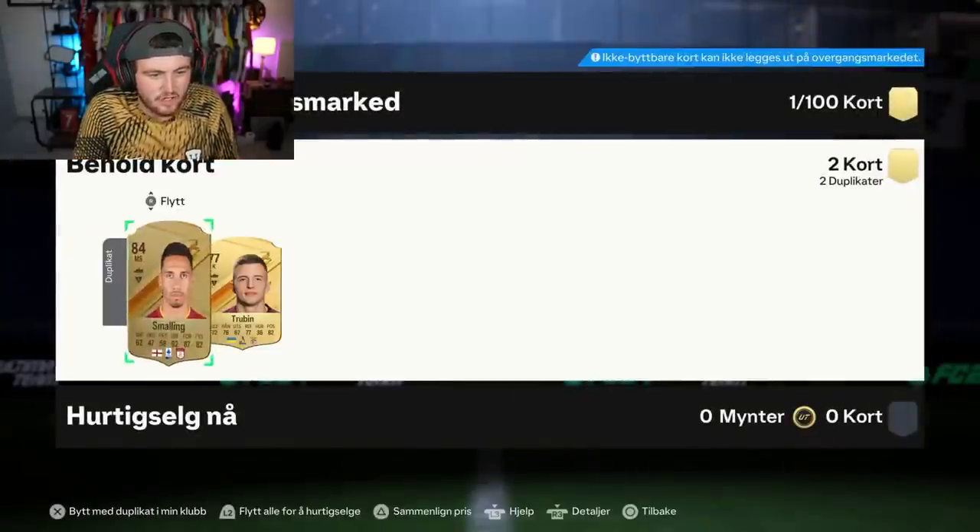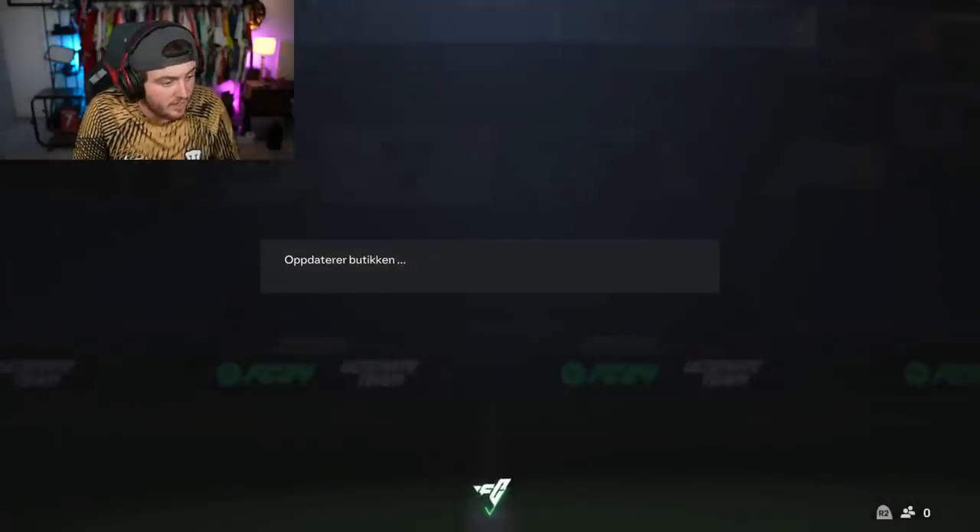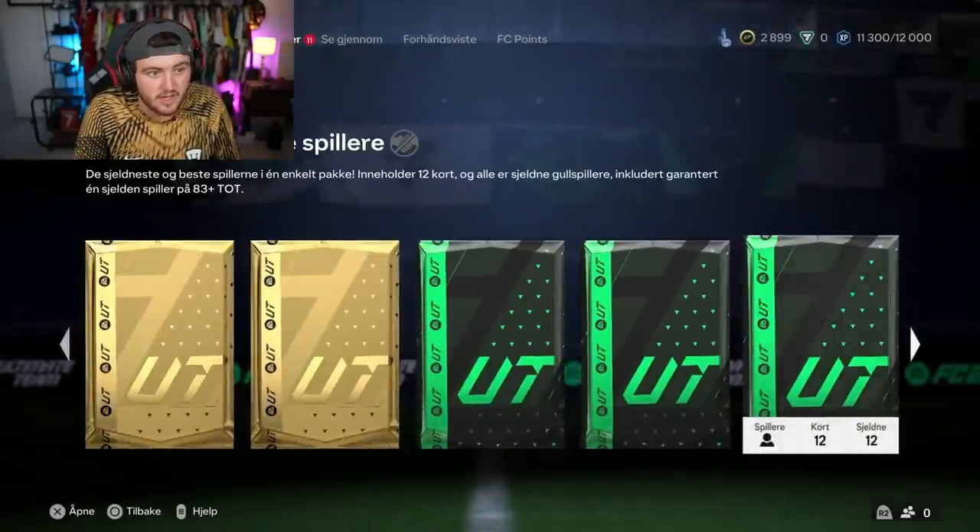It wasn't on my account sadly, but first time I packed him on a share play. Cheeky little Cristiano Ronaldo is always a very nice card to get out of a rare mega pack. You'll take that. You've got a Chris Smalling as well. You've got a past and present pack going here. That's solid, man. That is absolutely solid.